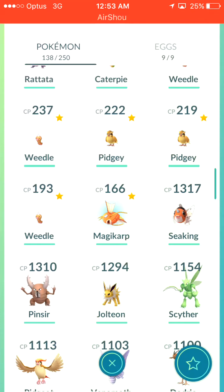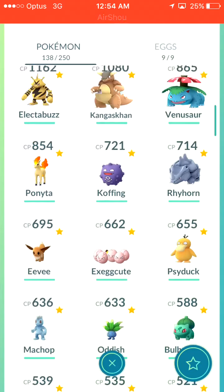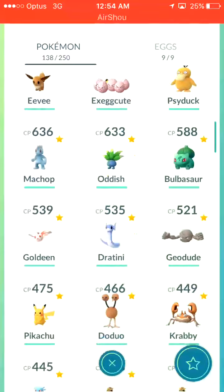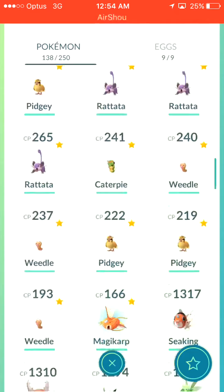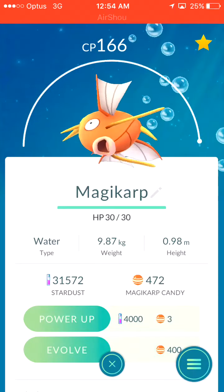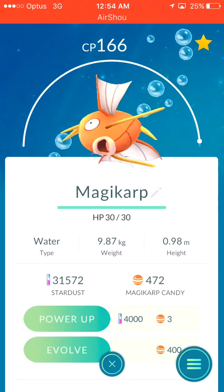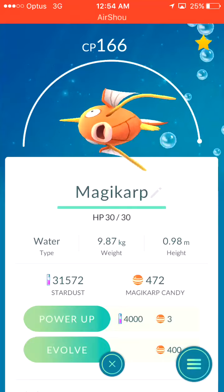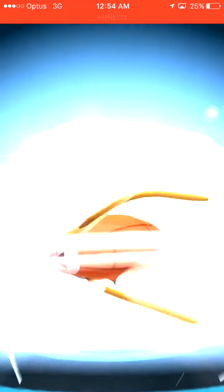The idea of this episode is that I take you through my current collection, kind of showing you what I have. But as I'm sure you guys clicked on this video for, I think we'll start by evolving this Magikarp and seeing what it turns into. Apparently it has about a 10x evolve multiplier, so we're assuming it turns into around 1600 CP. Hopefully that would be amazing, to be honest. It would be really nice.